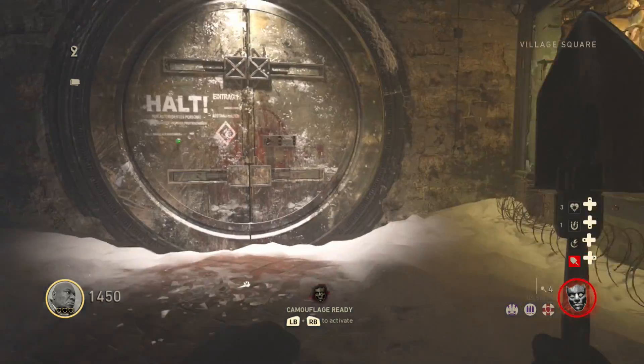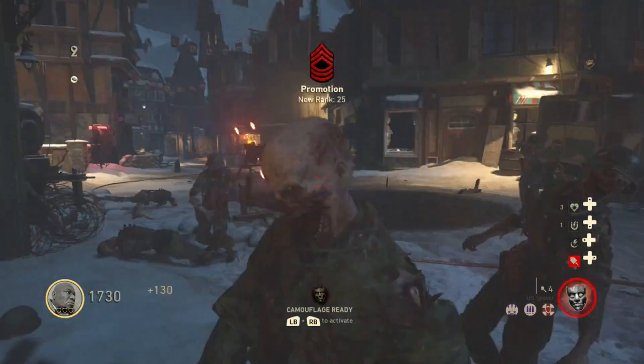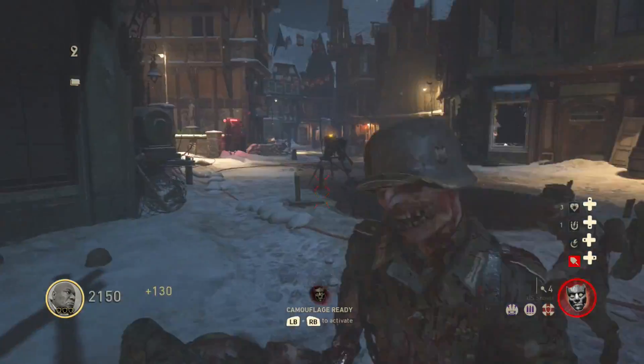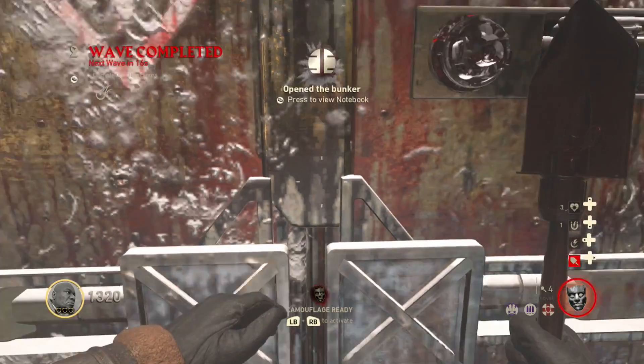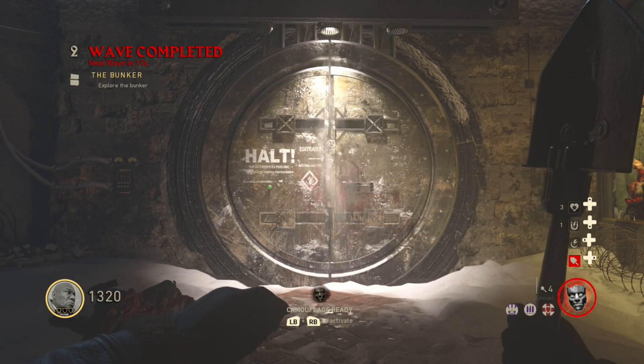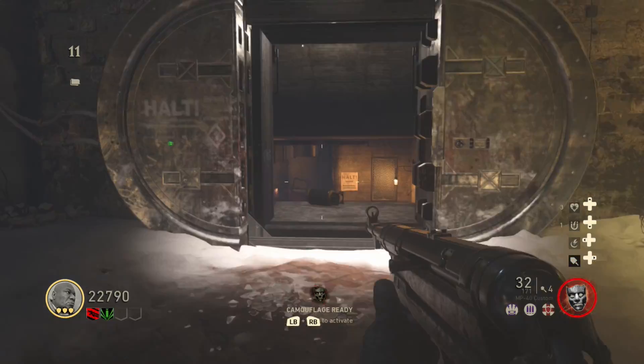Continue killing zombies until you have 1250 Jolts, then open the door to the bunker. Run down to the command room.